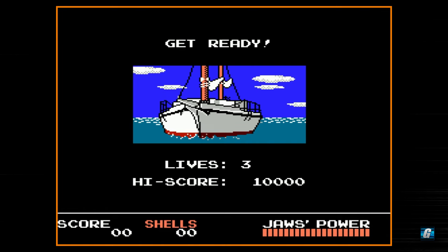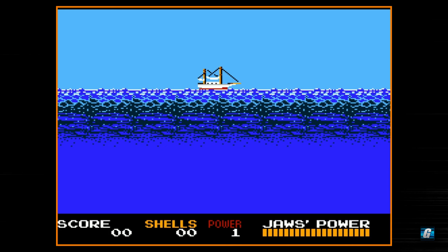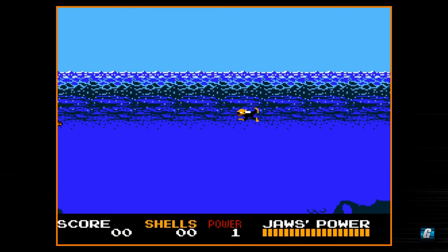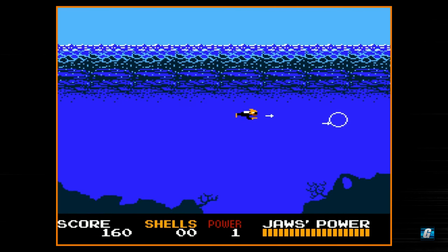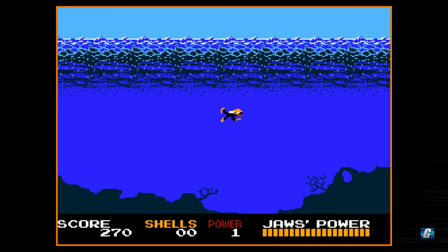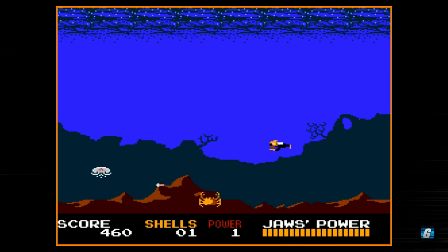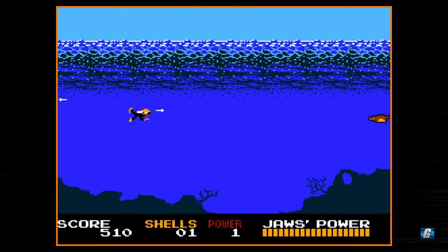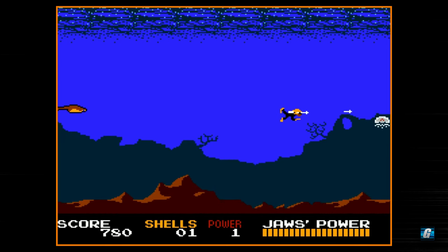So you start off on the map screen, and the idea is to just roam around and go to the other seaport. You have two seaports — the one you start at and a second one on the other side of the map. When you get into random encounters, you float around, you can shoot with the B button, and enemies will occasionally drop shells. The idea is to pick up those shells because they're currency in this game, and once you get to the other seaport you can get items or upgrades based on how many shells you have.